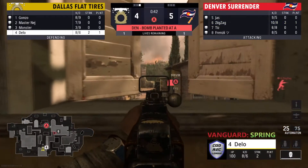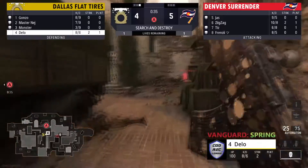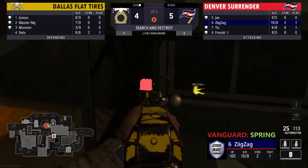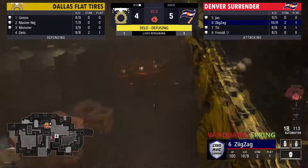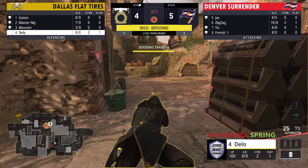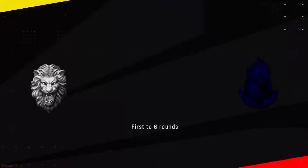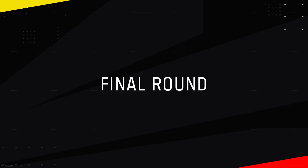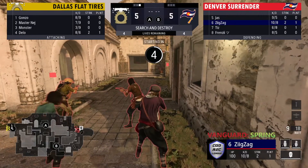Bomb goes down. Zig's going to play towards church. Delo knows the bomb's down but has no idea where Zig is. Zig playing towards top church for now — Delo's in mid truck, didn't get spotted. Zig playing a sneaky peek there. The bomb's starting to get defused by Delo. Maybe Zig is going to peek it — that was going to go to the fuse. Dallas, Dallas, Dallas — puts it by five! Goodness! Dallas hits the ninja defuse — gets on it a second later after being shot through the wall — just CoD timing.